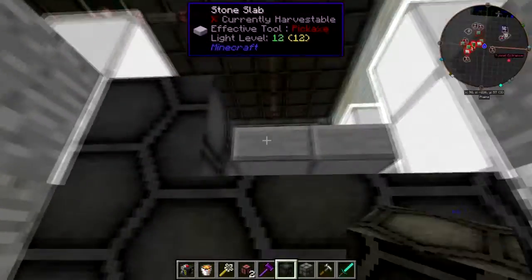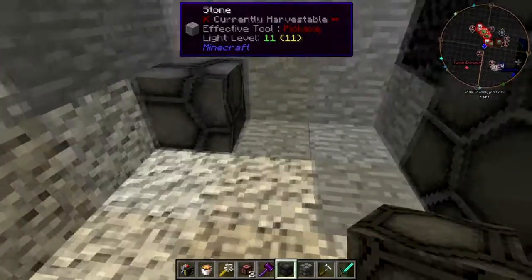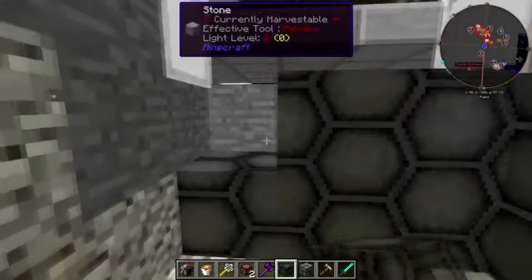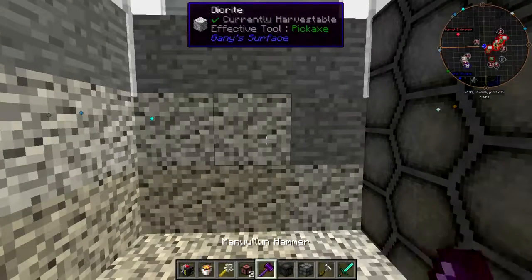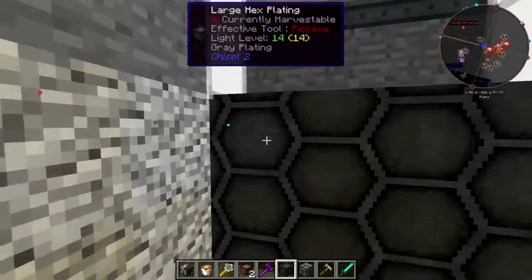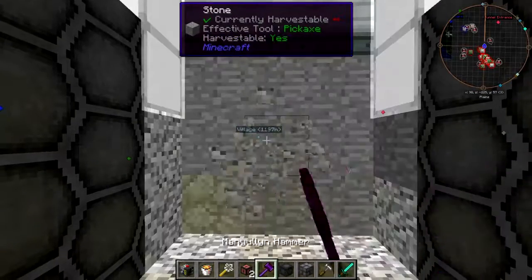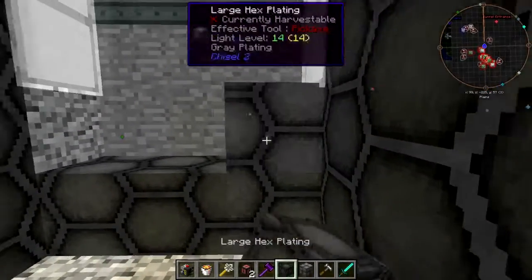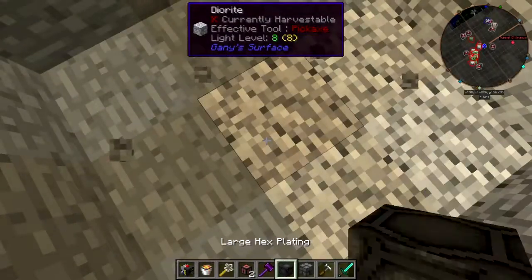Well, as visible as that is. I'm using this chisel hex plating — it looks cool, it looks futuristic, it looks like some kind of carbon fiber insulation stuff, which is great because we want to keep as much heat as possible in the reactor pits.